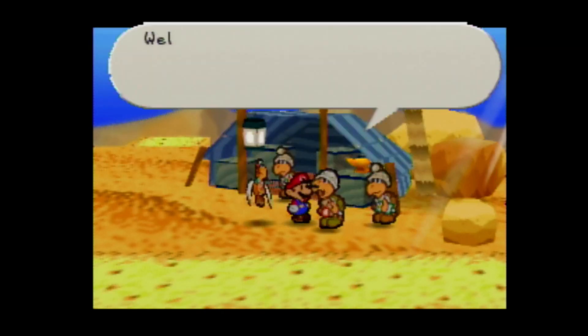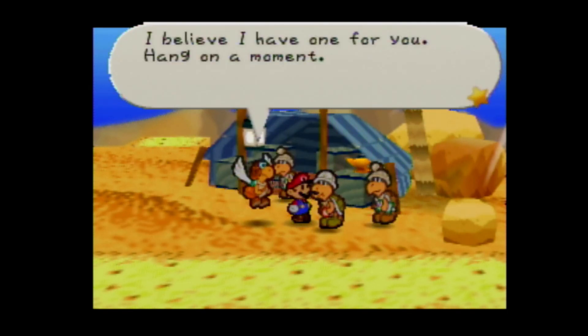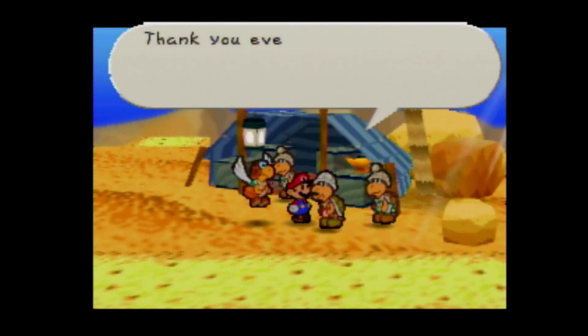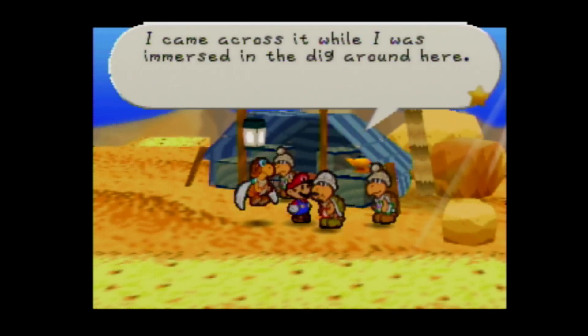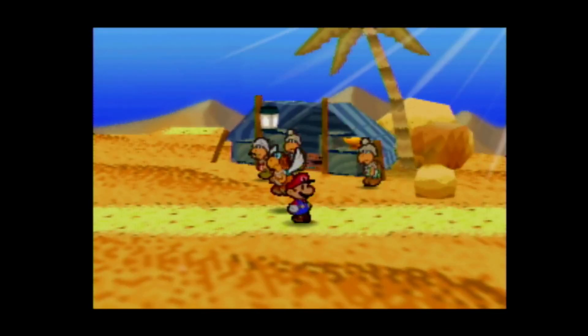We did also get a letter for Colorado, so we'll talk to him one more time. 'You're Colorado, correct? The name is Paracarry - I deliver letters. I believe I have one for you.' Another letter duly delivered - postman's job is never done. 'It's a letter from my wife. This is just what I need to give me the strength to go on... It says that she's divorcing me.' We do get a Star Piece - I think you get a Star Piece for every letter you deliver.